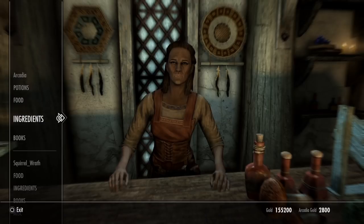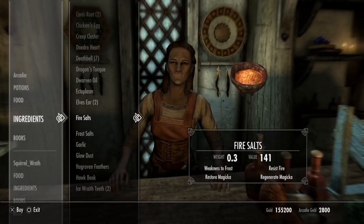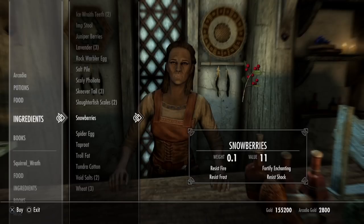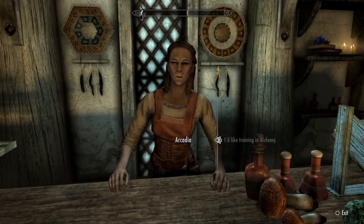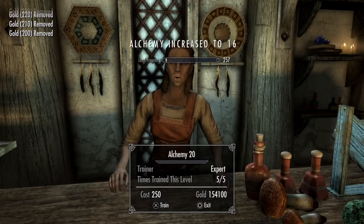If you're just starting off the game, it's one of the first big towns you're going to come to. Everybody pretty much knows where Whiterun is. She is an alchemy trainer, which is super awesome, and she's got a table. She may have some ingredients that you want — there's a salt pile right there and snowberries for enchanting. If you want to sell stuff to her, that's an option too.